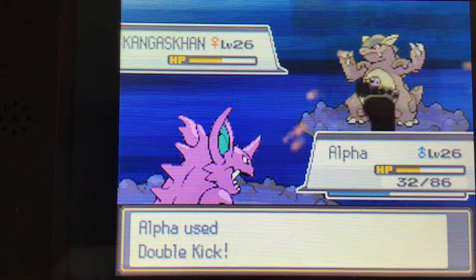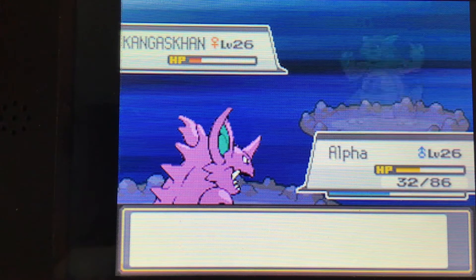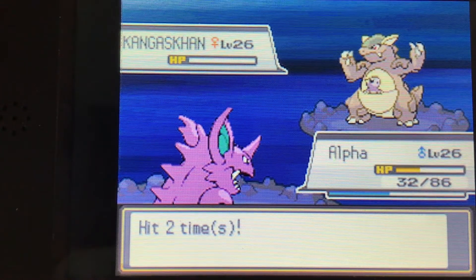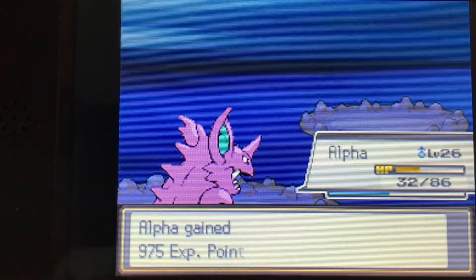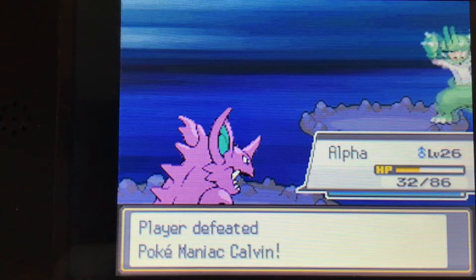I'll go for a double kick, let's see how that goes. One more, come on. And there it is — two crits in a row. Kangaskhan gets defeated and Alpha gets 975 XP, so almost a level up as well.